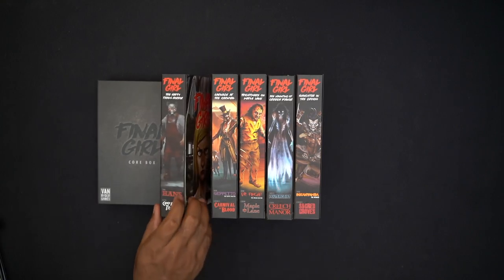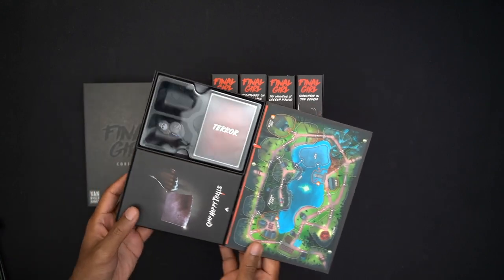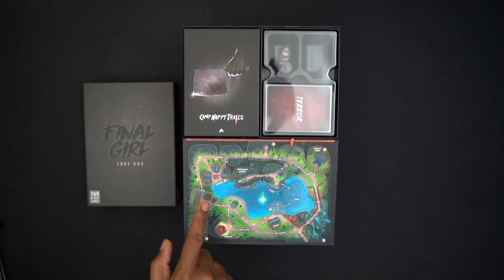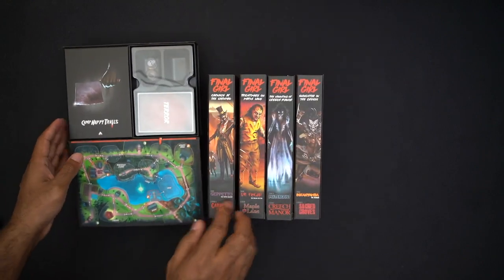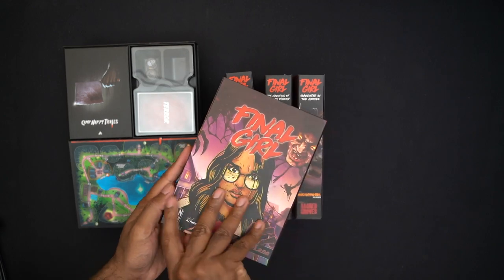I'll show you — this should be Camp Happy Trails. This is the Camp Happy Trails map, and essentially there are different locations where people can be, with certain walking paths. The killer's over here doing killer things and you're over there doing your not-killer things. There are locations you can search for stuff, and each map layout is basically quite different. Look at Maple Lane, which has a nice cool mechanic where you actually have houses you can go into.